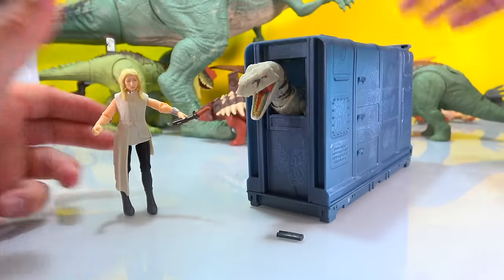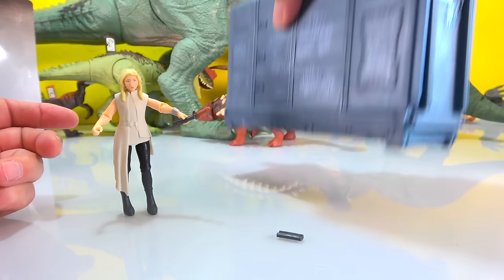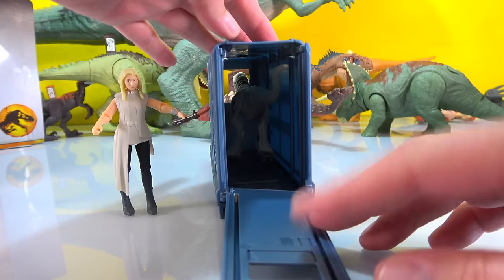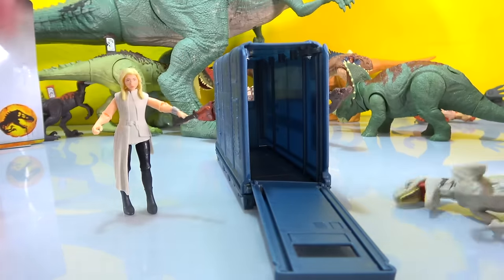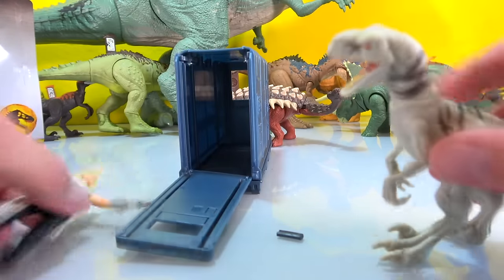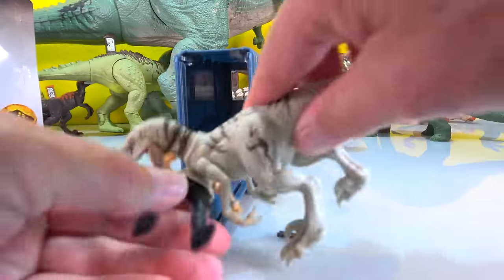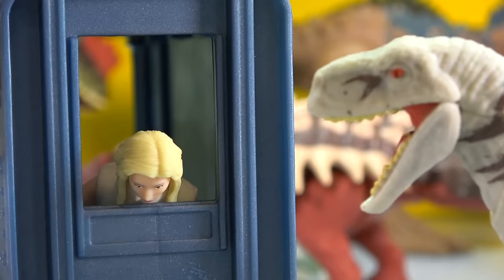This is a simple little Release and Rampage package - a container with a figure and a dinosaur. Obviously this will be like a transporter in the movie, or maybe they keep them in here like a stall. They could definitely come out - releasing and rampaging! Never happen... don't you do it... you get in there! Help, help!